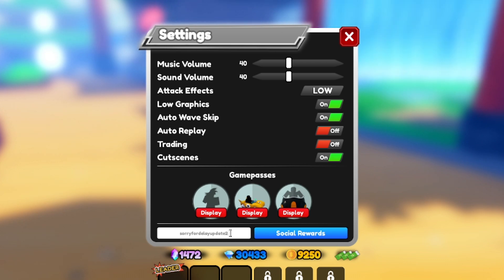Another code is 'sorryfordelayupdate2' — S-O-R-R-Y-F-O-R-D-E-L-A-Y-U-P-D-A-T-E-2 — for 2,000 gems and 200 stardust. There's also 'navyxflamelate200k' for 100 stardust and other cool stuff. The 'happylatemothersday' code may or may not still work — you can try it. Prioritize the newer ones like 'newupdatecode', 'newworld2', and 'universereset'. I'll keep you updated on new codes — subscribe and turn on post notifications!